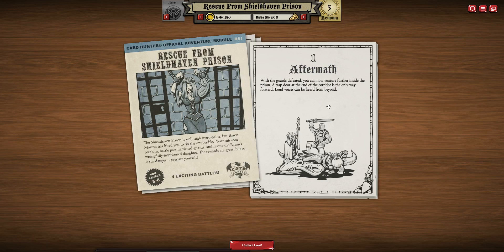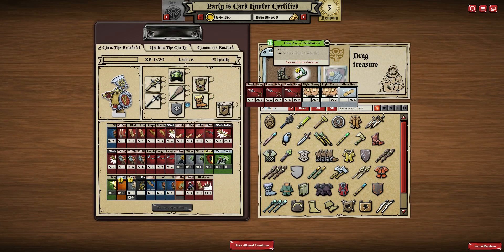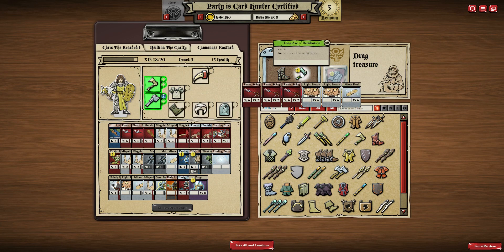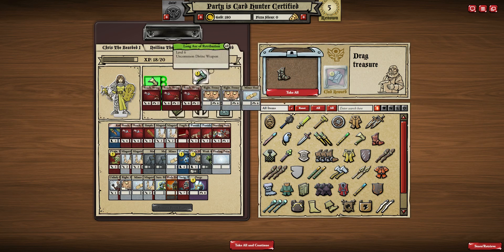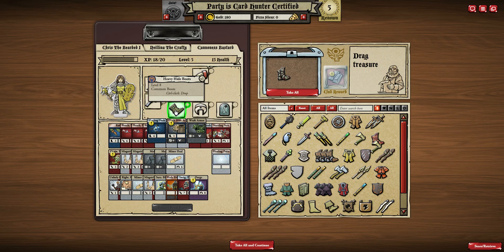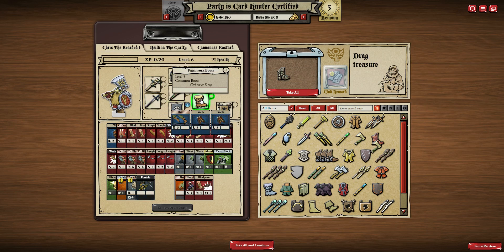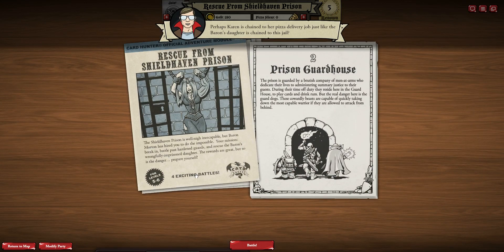With the guards defeated, you can now venture further inside the prison. A trap door at the end of the corridor is the only way forward — loud voices can be heard from beyond. Some uncommon boots there, and a Long Axe of Repentance — level four versus level six — that's got a lot of reaching swings, definitely better. He does need that movement, so we'll pop them in there. Perhaps Karen is chained to her pizza delivery job, just like the Baron's daughter is chained to this jail. Oh, Gary.